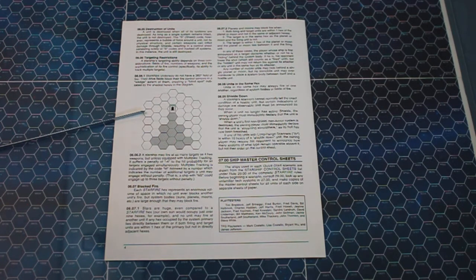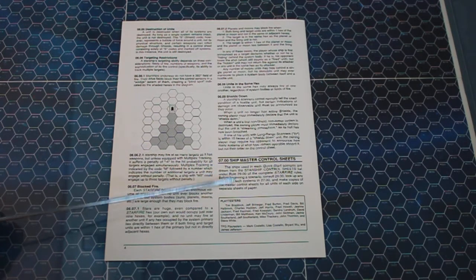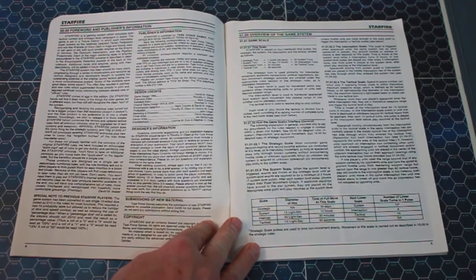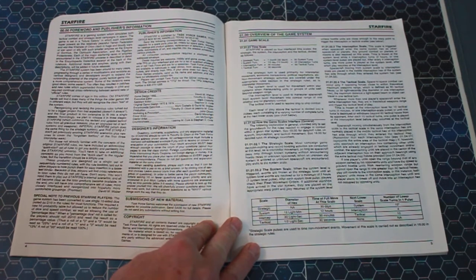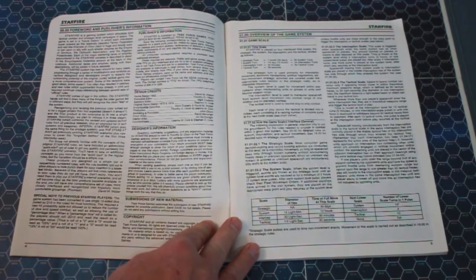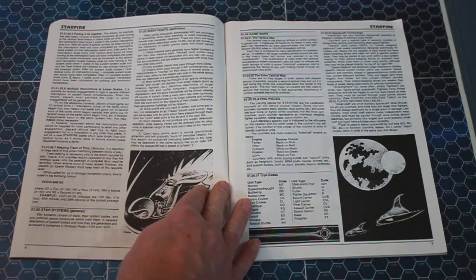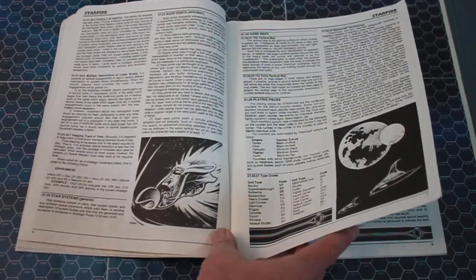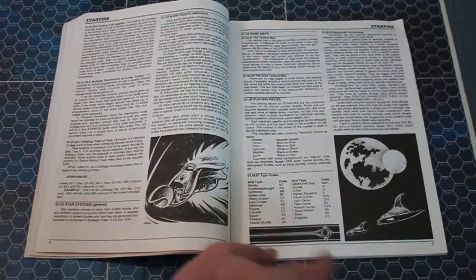Ship mass control sheets are shown in the rule book — you can copy them out to use. Now looking at the standard rule book at a high level. Time scale: one strategic turn is 30 days or 60 system turns; one system turn is 24 interception turns; one interception turn is 30 minutes; one tactical turn is 30 seconds. The book covers star systems, warp points, and the tactical map.